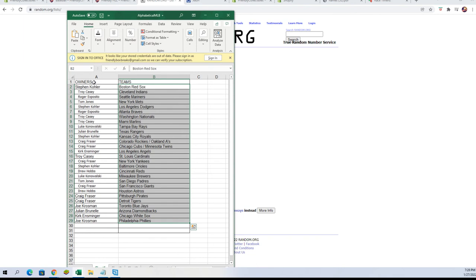Here we go: Steven K — Red Sox; Troy C — Indians; Roger E — Mariners; Tom J — Mets; Steven K — Dodgers; Roger E — Braves; Troy C — Nationals and Marlins; Luke K — Rays; Julian B — Rangers; Steven K — Royals; Craig F — Rockies/A's and Cubs/Twins.